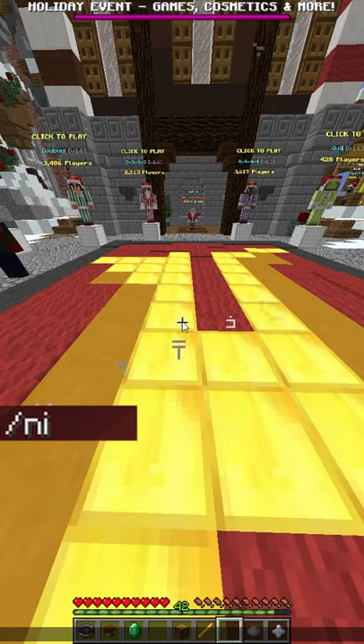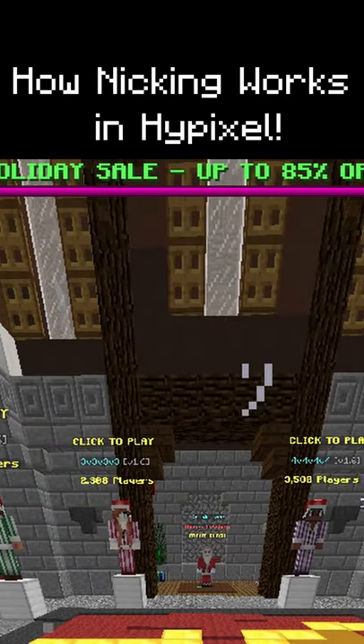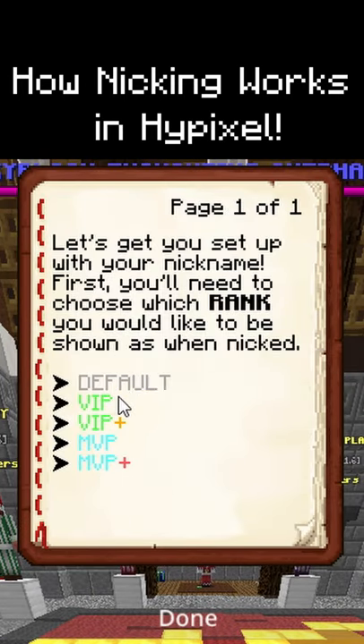With MVP++ you can do slash nick and it'll bring up this menu, and you can just click understand. Here, it'll show you which ranks you can nick as — I usually just choose default.